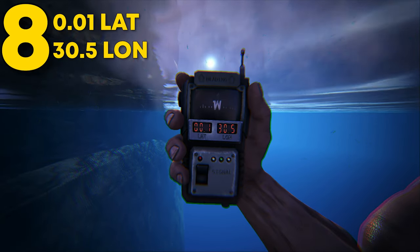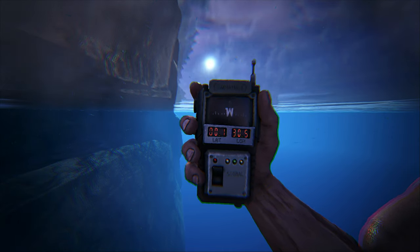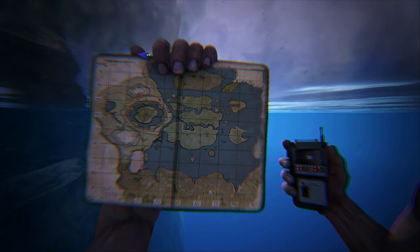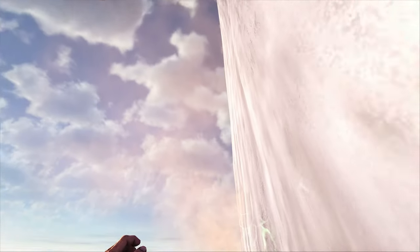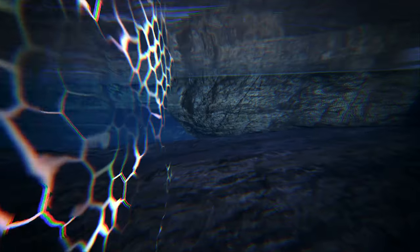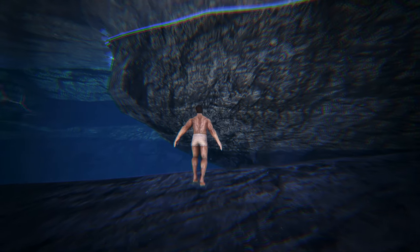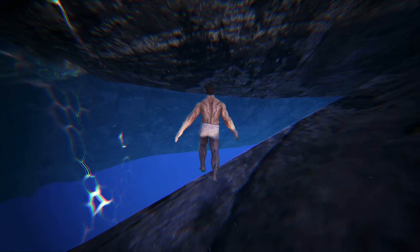Coming in at number 8, this can be found at 0.01 latitude and 30.5 longitude. This strange rat hole can be found at the bottom of the map. Under the waterfall is a hidden entrance that really nobody knows about. This rat hole has no land to build, making it very odd. You can place cliff platforms on the walls and then place vacuum compartments which will allow them to float. This makes for an extremely hidden base and a hard to raid base as the enemies cannot place structures anywhere.